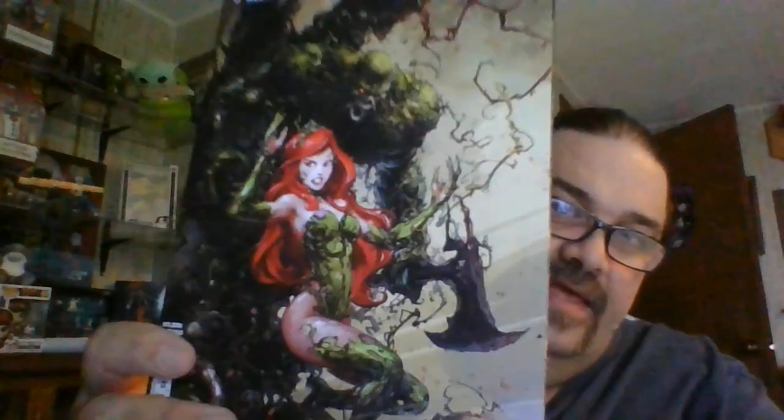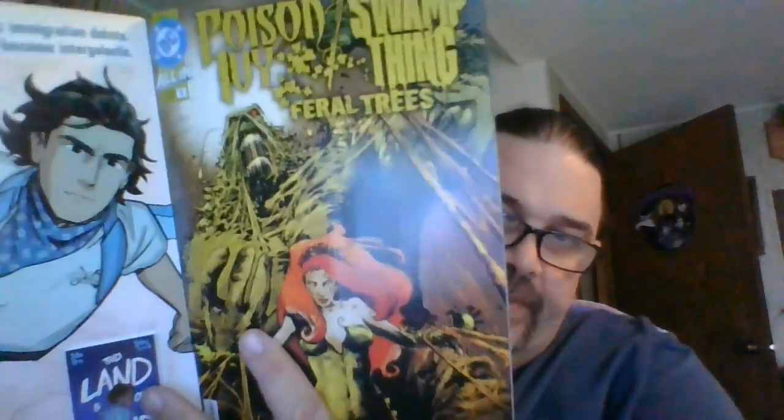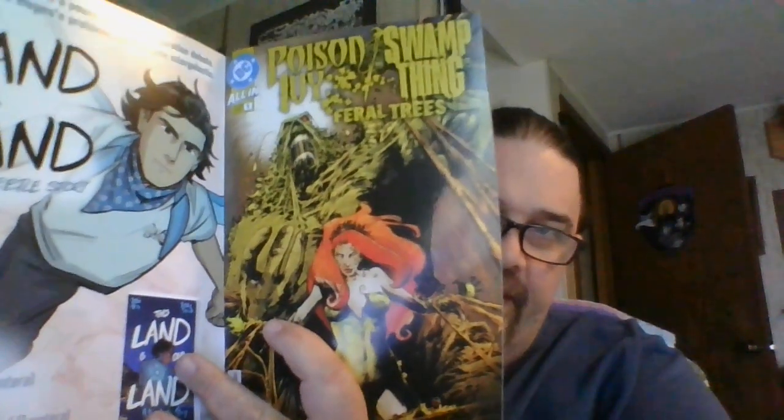We got a Poison Ivy Swamp Thing Feral Tree number one, but I believe this is just a one-shot. I just love the concept of these two characters in a storyline together — very happy that I was able to pick this up. I got this card, it feels like card stock cover, but it also gives you the cover A on the inside. A lot of them have been doing that lately, but we got G. Willow Wilson, Mike Perkins, and Mike Spicer working on this.